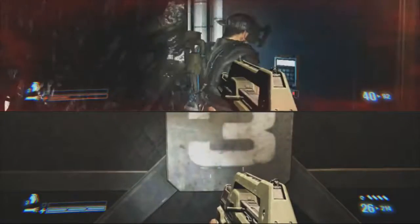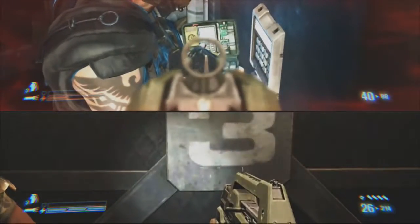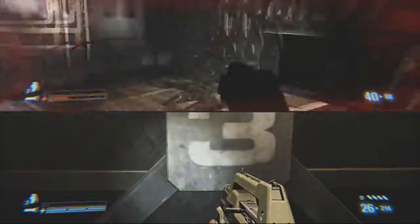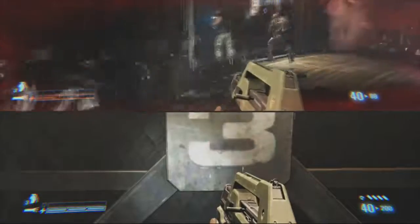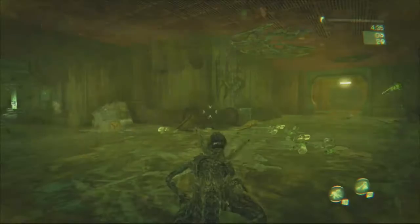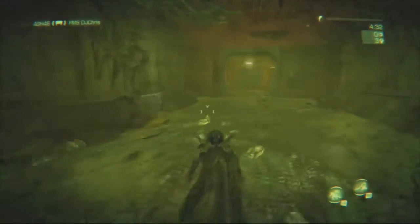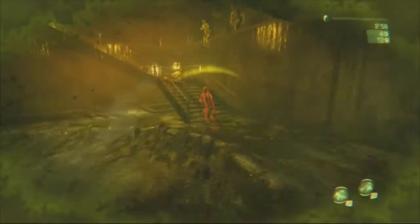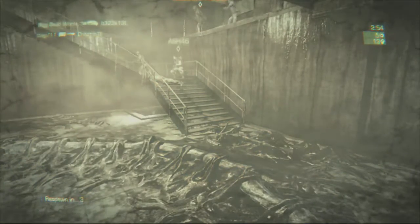Even diehard fans have to admit this is bullshit. 3, 2, 1... eventually it will open the door. I wonder why this isn't working, because I'm clicking the same three buttons. The online should have been a highlight and instead comes off as an okay matchmaking system at best. Sloppy controls for the aliens and weak maps make the online get very stale very fast.